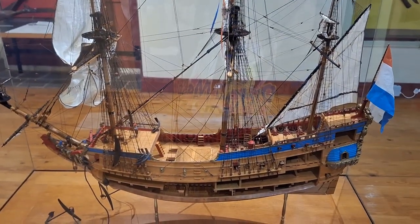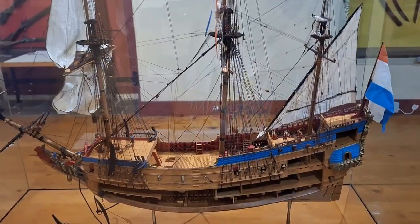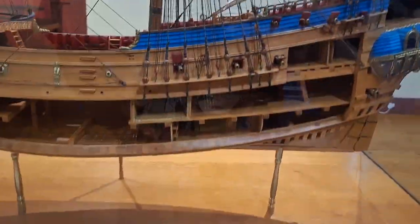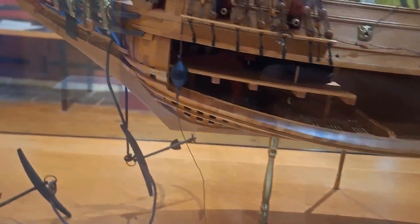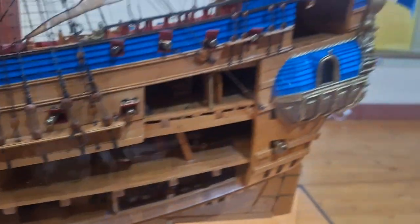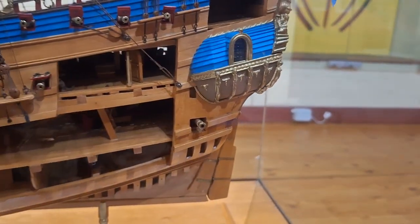This is a model of the type of ship they used to actually travel here. Quite detailed — brilliant work this guy did. There are the cannons, the storage area, and then the captain's quarters at the back.